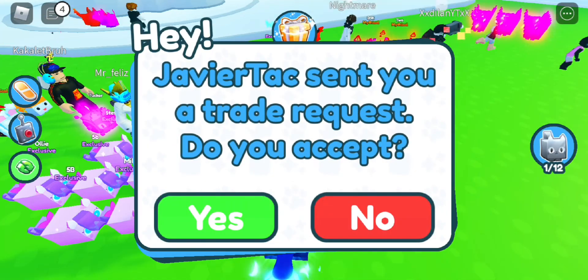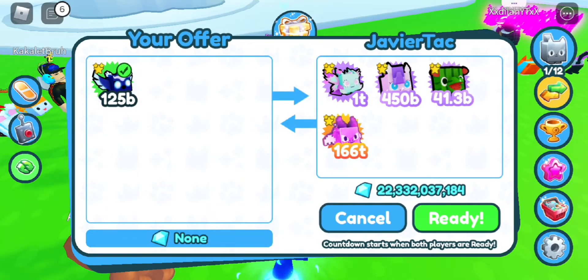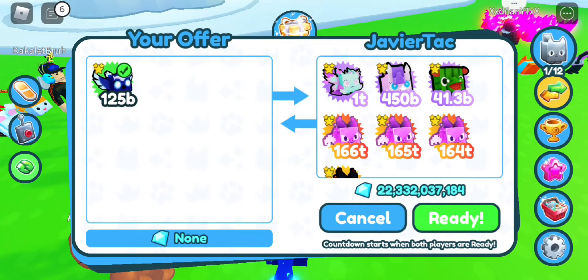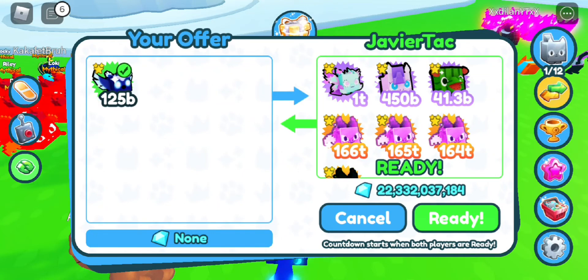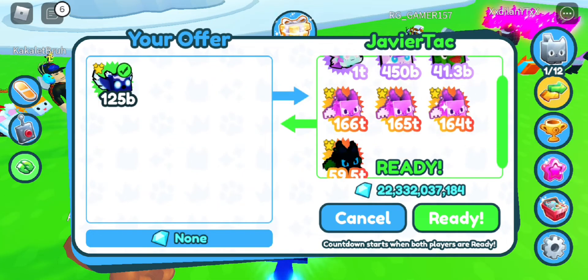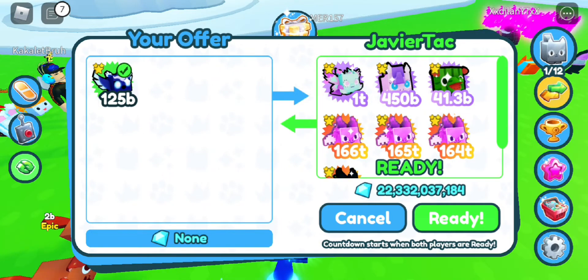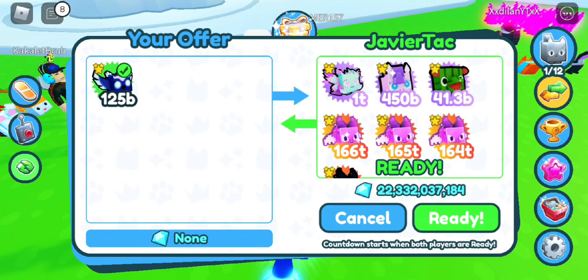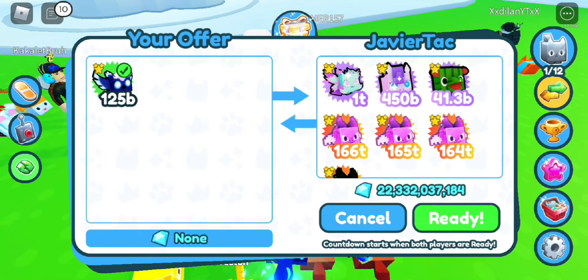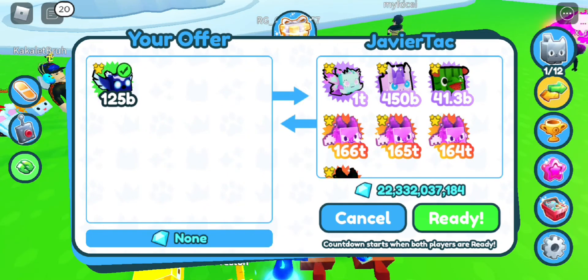We got a trade from Javertac. Let's see what he offers. 22 billion gems, a Fairy Queen, a Pony, a Hippomellon, 3 Dark Matter Pixel Gems, and 1 Rainbow. I'm pretty sure Fairy Queens are going for about 11 billion and ponies are about 5 billion. That only comes up to about 38 billion gems, but we're going to have to cancel.